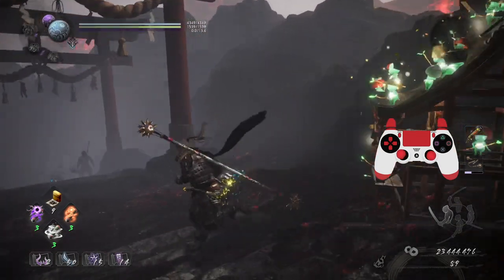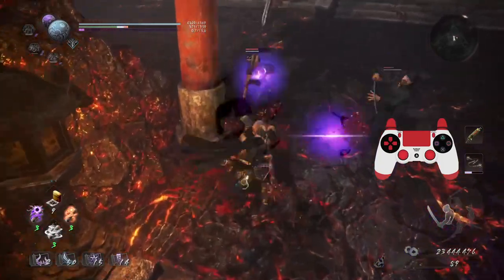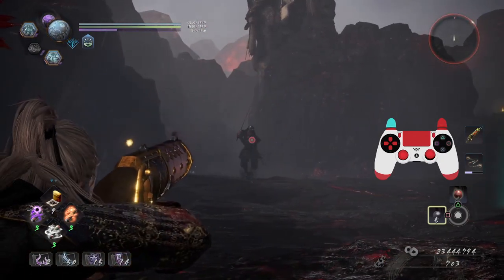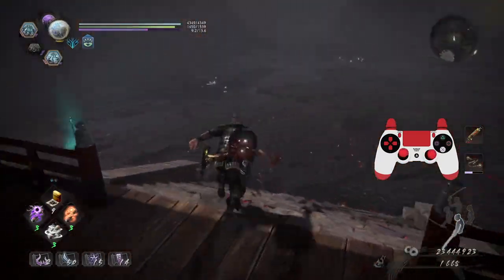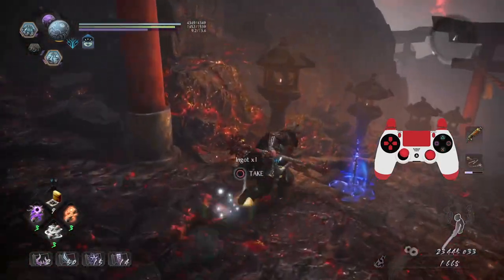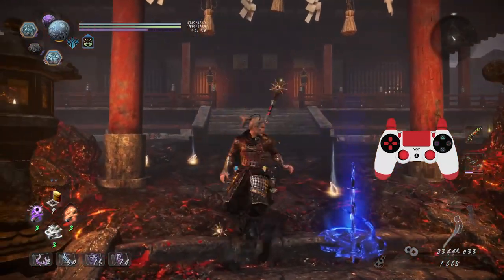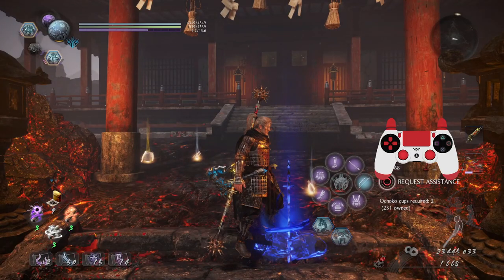Let's say you don't want to play with players altogether — let's say you want to play with AI. You see these blue graves? These are called Benevolent Graves. They're just AI that control player revenants — a player dropped this so that you could use them to assist you. So now you've got a little AI partner, and it can be pretty handy. In order to use them, you need Ochoco Cups. The cost can vary depending on the situation. There are also developer Benevolent Graves that can be used for special effects in missions — there are a lot of cool Easter eggs you can figure out if you mess around with the developer ones.